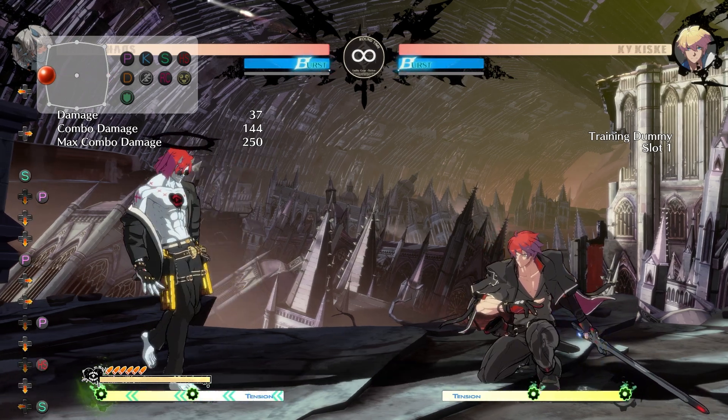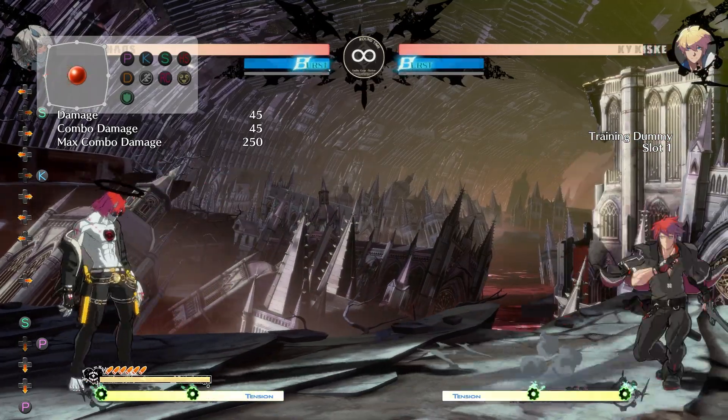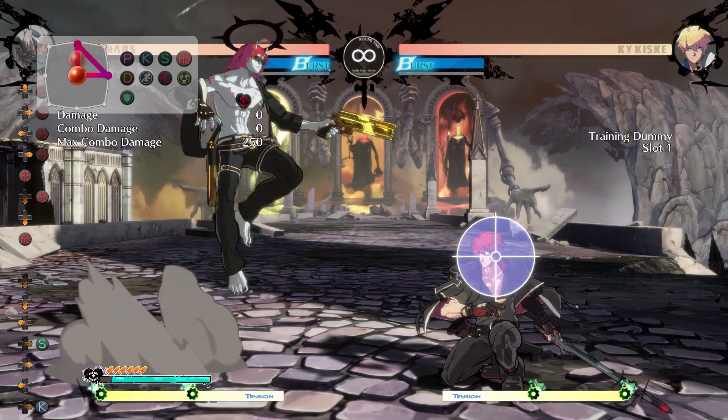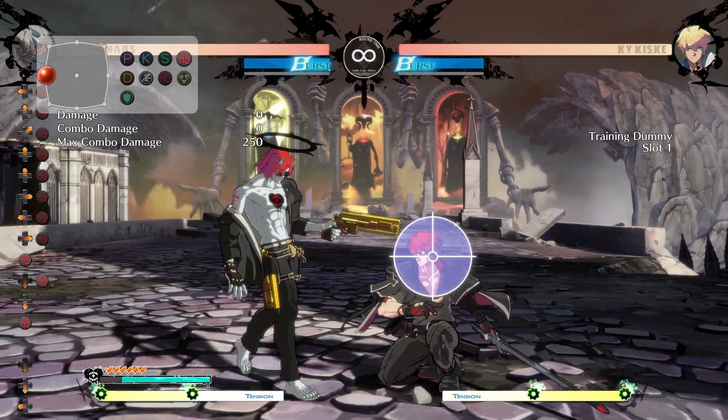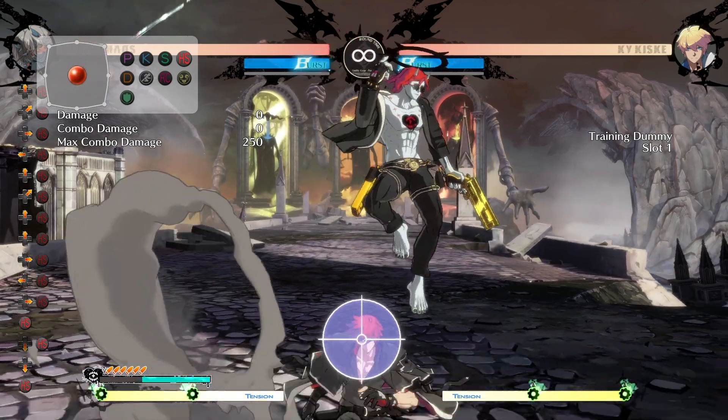First off, Happy Chaos does not have any H normals. What he does have is a 6K and a 6S to compensate, alongside being able to pull the gun by pressing or holding Heavy Slash. This is known as At-The-Ready or ATR, ATR mostly being used for notation, but during this video I'm probably going to use both interchangeably.